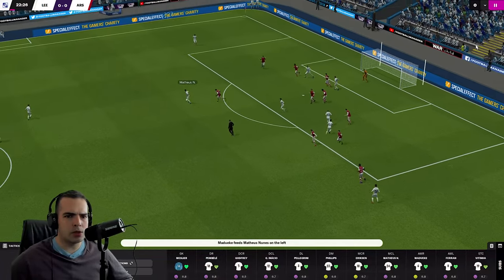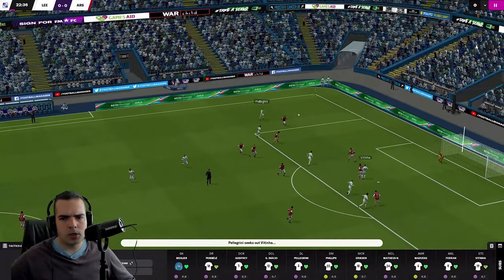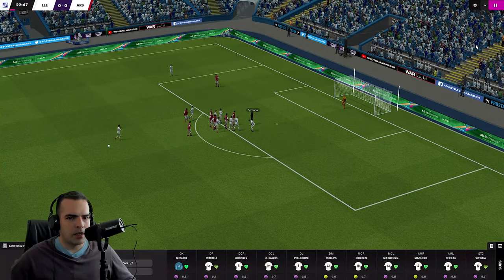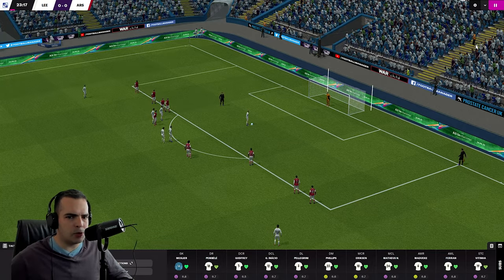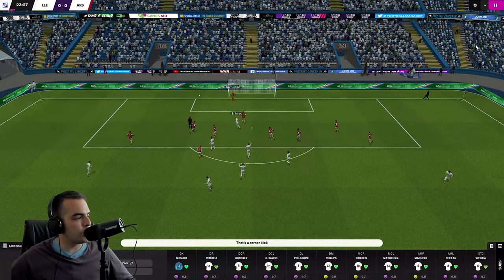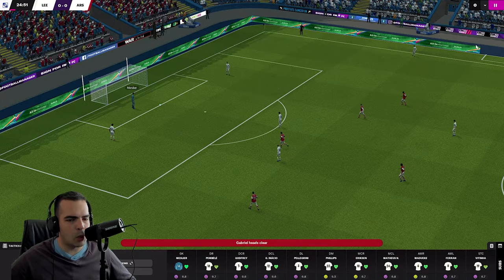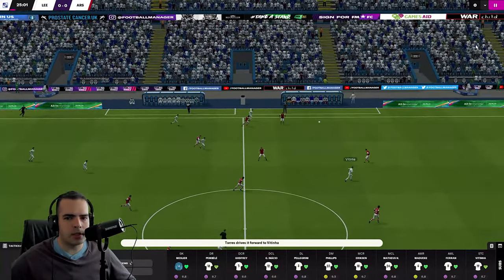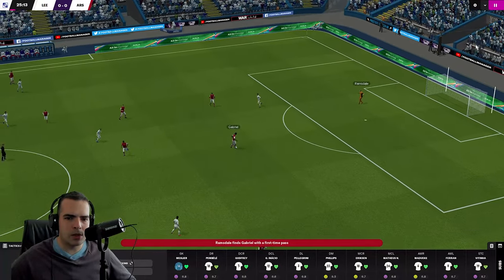We have the ball in our own half with Pellegrini and Inacio picking it up. Phillips in that deep-lying playmaker role — let's see if he can pull the strings. We need to try and find Vitinga and put him through on goal. Madueke's got some decent pace on the right-hand side — can he find a cross? He does and Vitinga unfortunately wasn't able to apply the finish. Madueke's pace on the right turning nothing into something. Nunes finds Inacio — can he find a good cross to Vitinga? Penalty! He looked like he got pushed from behind — this is going to be an easy penalty.